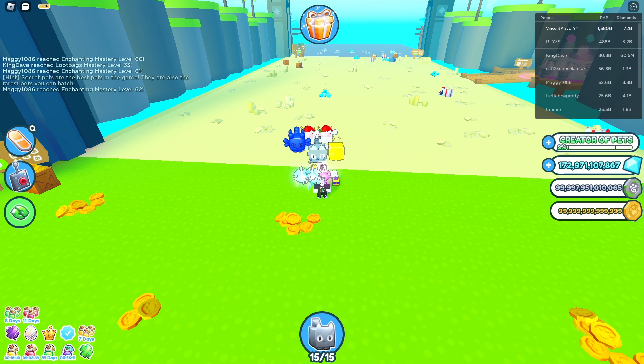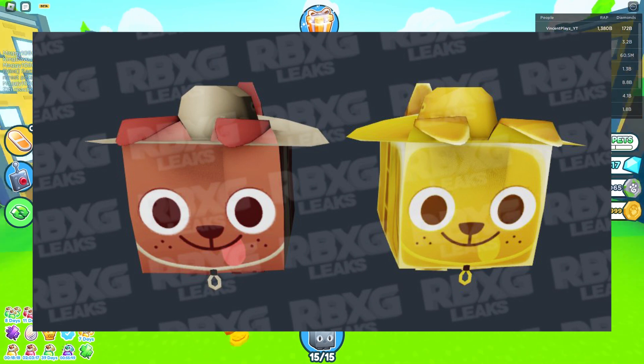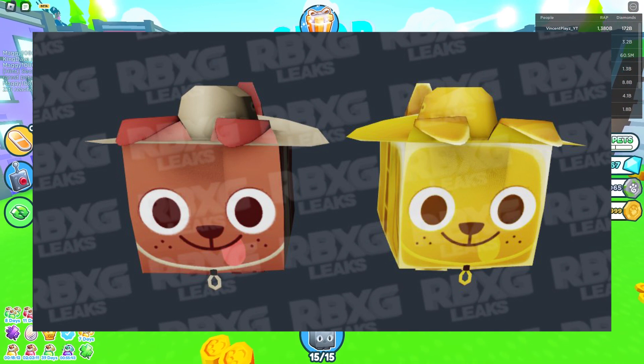Next up we got Safari Dog — the normal and the golden one. I don't see the huge one yet, but these are the ones we have currently. I'm guessing these are the brand new updated Safari ones, since right now we have Safari Cat and Safari Dog will probably be replacing it very soon. The new Safari scavenger stuff is probably going to be with Safari Dog in the next update.